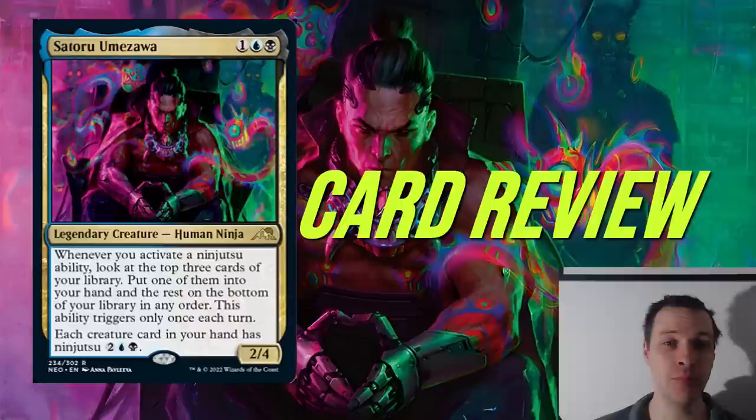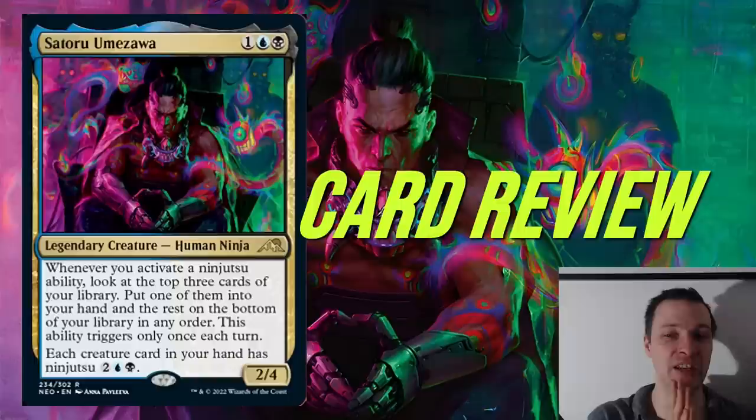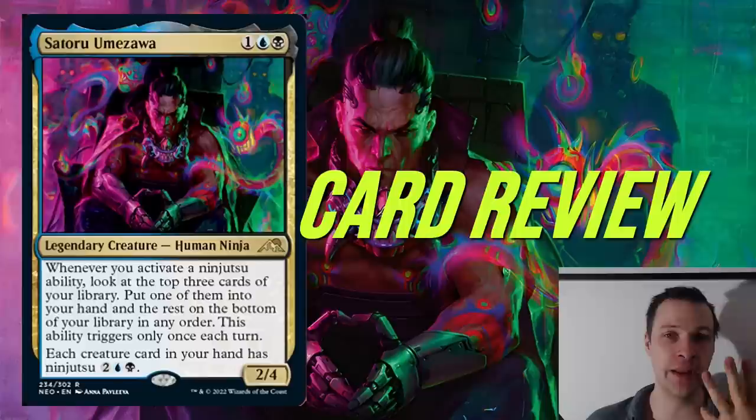Satoru Umezawa. He has two metal arms and what look like some strange tattoos — I think they are tattoos up here. He has a really cool look, with some form of demonic Japanese spirits in the background. I dig the art. However, I don't think the card is that amazing.